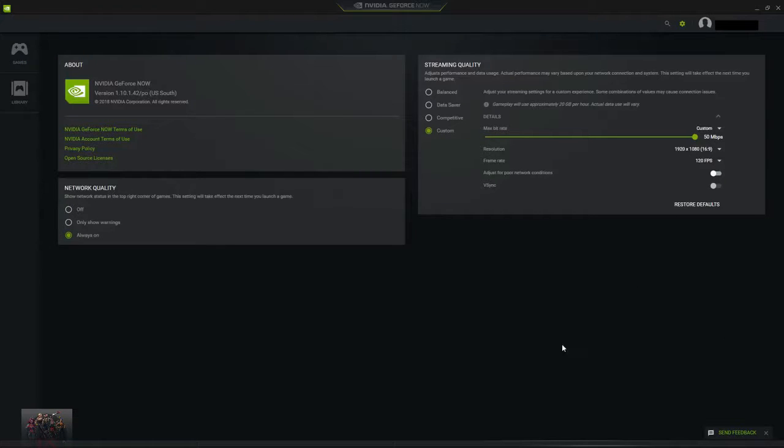The only recommendation NVIDIA GeForce Now has is that you should probably have a network bandwidth over 7 megabits per second, but that's basically all you need to run NVIDIA GeForce Now.